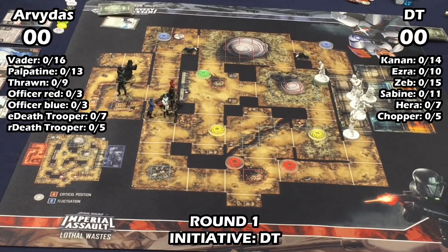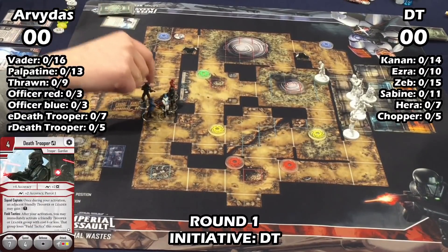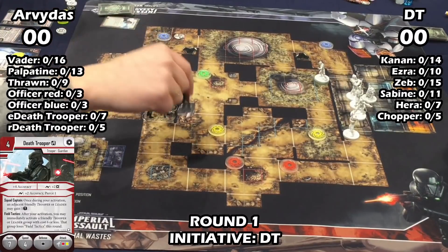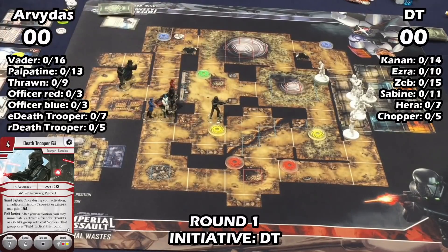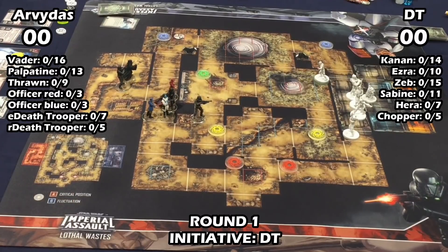Thrawn is pretty fragile, so pushing him out is really risky. Then it looks like you moved Ezra over to the green fluctuation. I wasn't really sure what to do with him — I didn't want to go in because it's way too far, and I didn't want to run up to the red fluctuation for a damage token because Vader might get to me. So I threw him on the green one, get a block, and his ability lets him move four at the start of the round so difficult terrain doesn't matter.